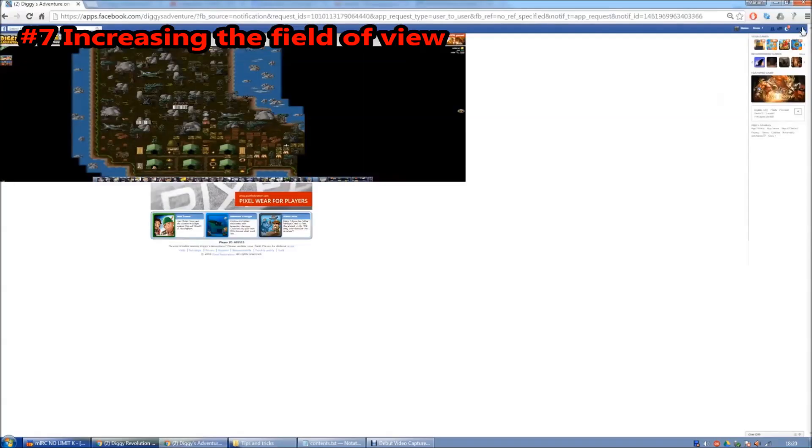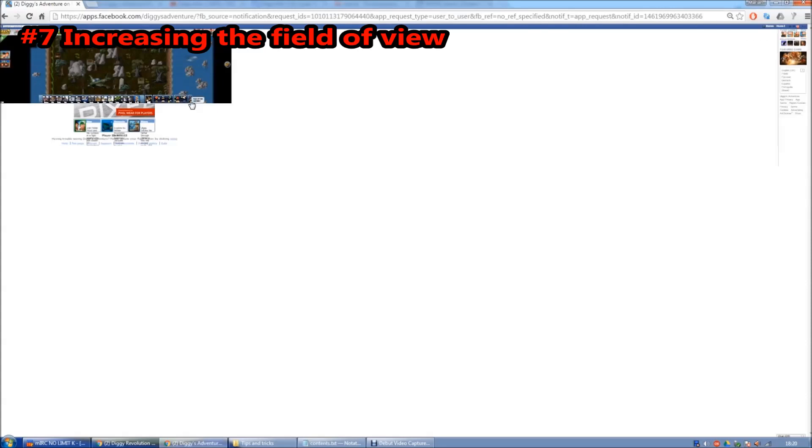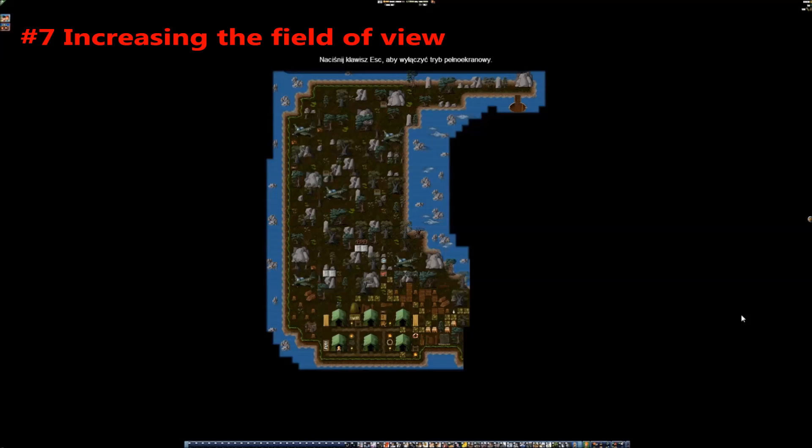We can of course go even lower than that. Let's go to 50% and check the full screen — you see? You can see a lot more this way. And you can go as low as 25%. As you can see, that's quite hardcore and it won't even be possible to play like that. But it's helpful for taking screenshots or looking at the whole level. This is the maximum range of view you can get by lowering to 25% in your browser and then changing to full screen.